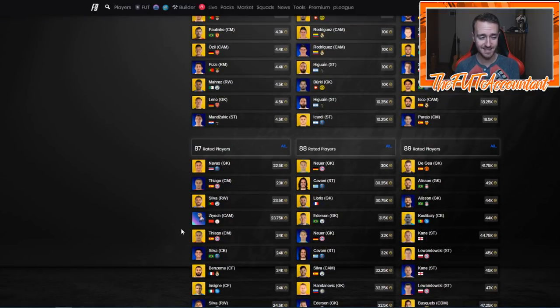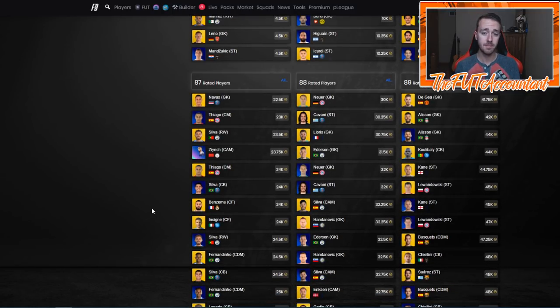If you guys have invested in high-rated golds and you're sitting with a lot of them in your clubs right now, I'm seriously telling you — please sell into the hype for these cards. Leading up into the Messi SBC on Thursday, I think we're going to see some pack supply SBCs, maybe one on Monday and one on Wednesday. I still think high-rated golds will stay high because I don't think EA can require Messi for the SBC — there's literally not enough Messies on the game.